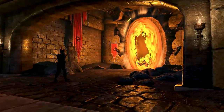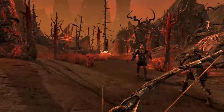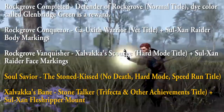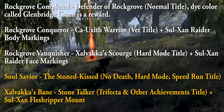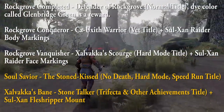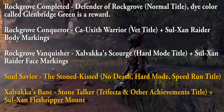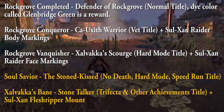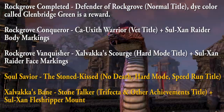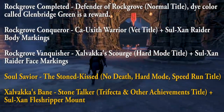You can't skip all the adds because you have to go through doors that require killing them — I hope they keep it that way. The notable achievements and rewards include: Rock Grove Completed gives the title Defender of Rock Grove and a dye color called Glenbridge Green. Rockgrove Conqueror gives the Ka'Uzykth Warrior veteran title along with Solzon Raider body markings. Rockgrove Vanquisher gives the hard mode title Zavaka Scourge and Solzon Raider face markings. The Sol Savior Achievement gives the no-death hard mode speedrun title Stone Kissed. And just like God Slayer and Dawnbringer, completing not just the Trifecta but also the other Miscellaneous Achievements grants the title Stone Talker along with the Solzon Flesh Ripper mount.